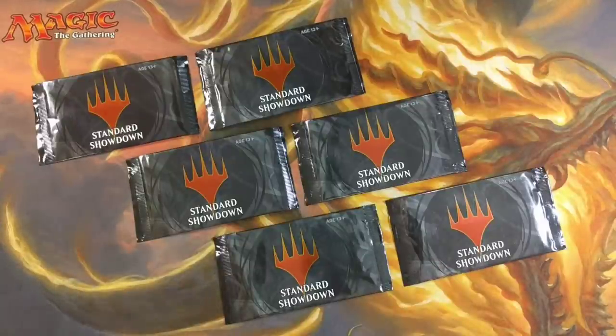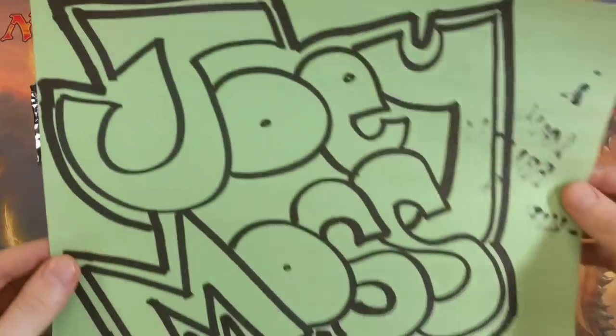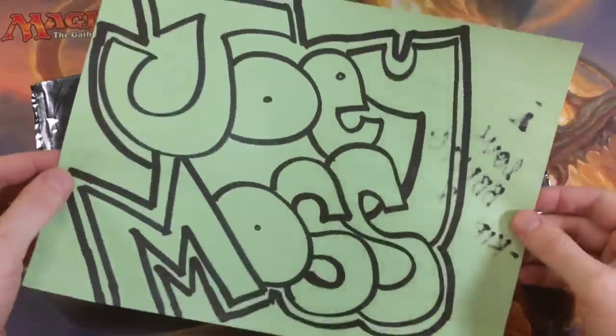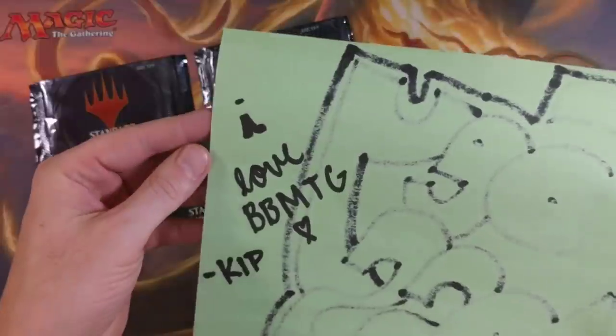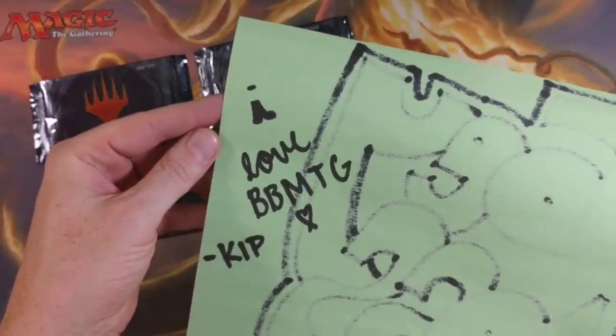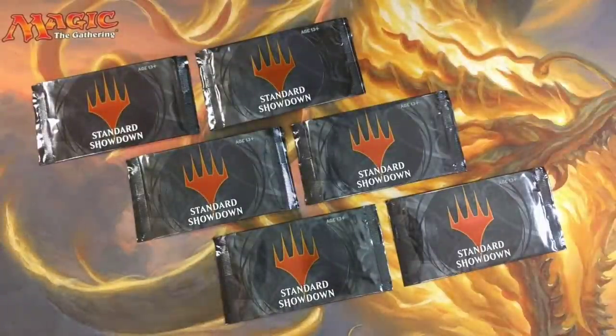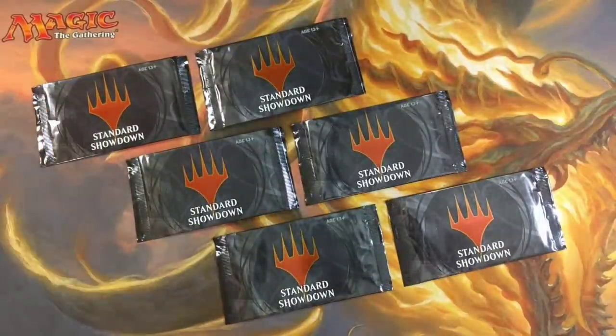Skadoosh! We got some standard showdown, baby. All up in this. Somebody made me one of these — looks like something you'd see spray painted on a wall. It says 'I love BBMTG.' Love Kip, you little devilish rascal. Appreciate that, Kip. Now let's see what we got up inside here.